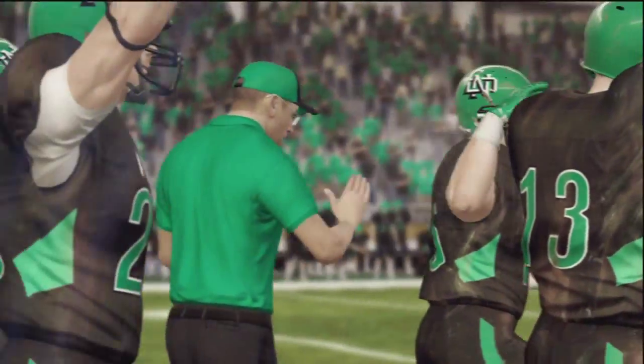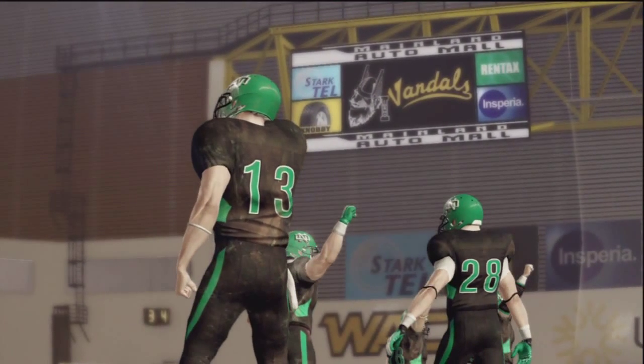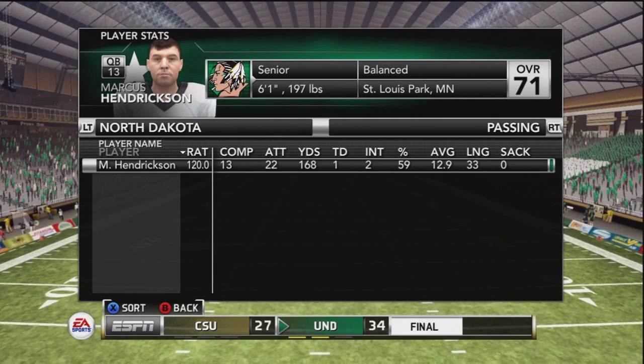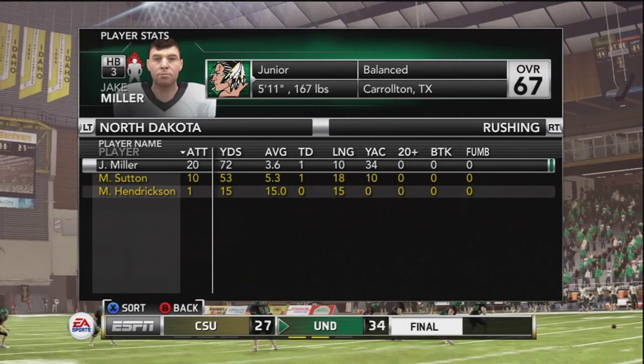Nobody had them winning this game — Colorado State is a significantly better team. But not today. UND wins 34-27, and not really as close as the score indicates. They really dominated that game. Colorado State got a few late touchdowns there to make it interesting.